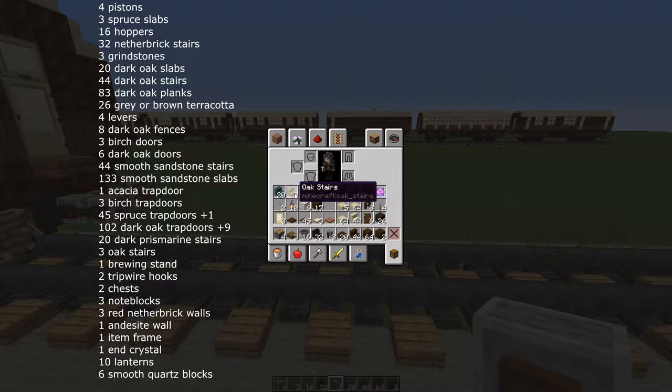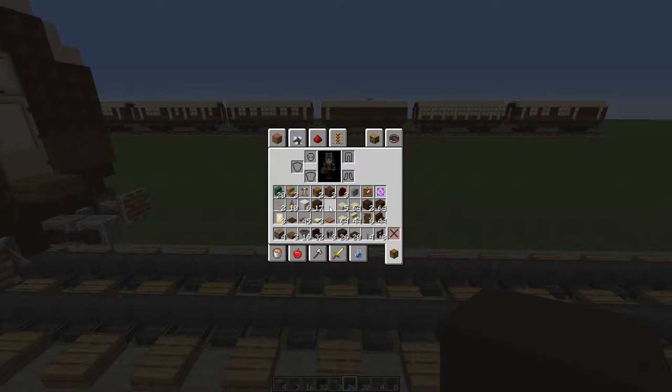For internal fittings: 20 dark prismarine stairs, 3 oak stairs, 1 brewing stand, 2 chests, 3 note blocks, 3 red nether brick walls, 1 andesite wall, 1 item frame, 1 end crystal, 2 tripwire hooks, 6 to 10 lanterns, 17 extra dark oak planks and 6 smooth quartz — make sure it's smooth quartz. And the waste block of your choice.